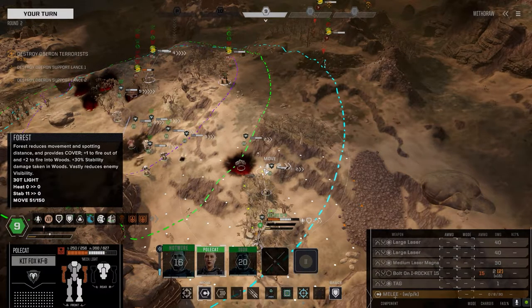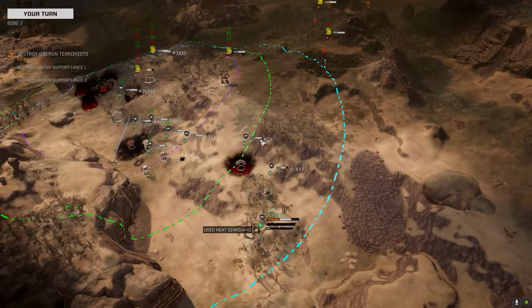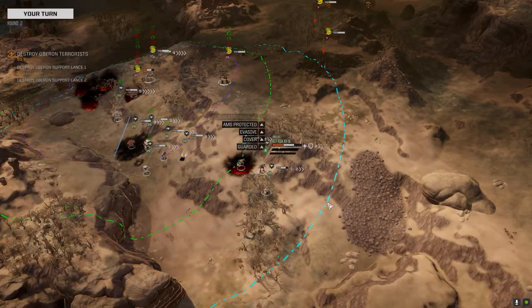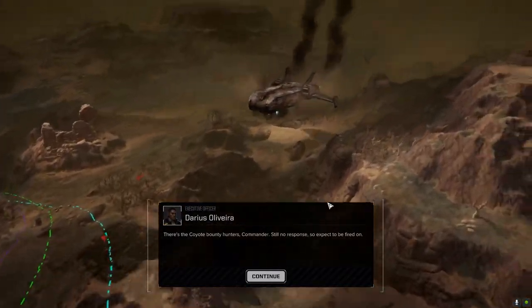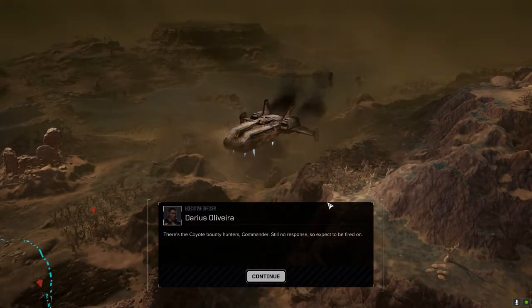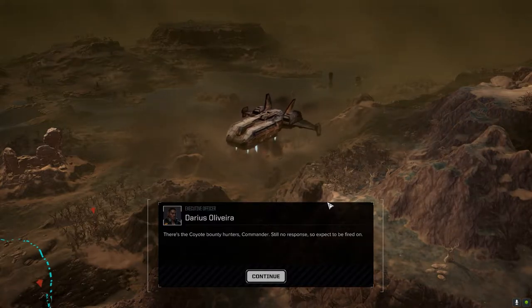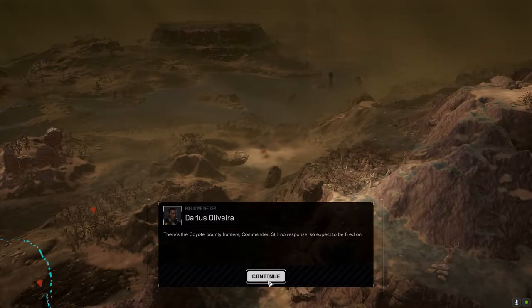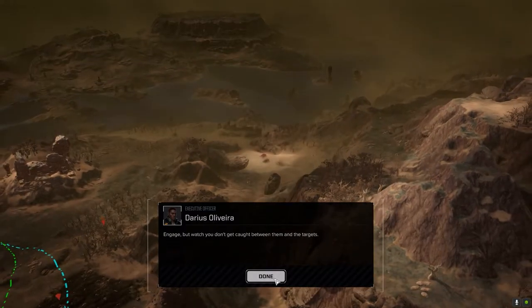It's going to be two large lasers down this turn, I think, but we're going to move here and brace. Lasers — the heat transfers right to where you are. Bounty hunters and vehicles.